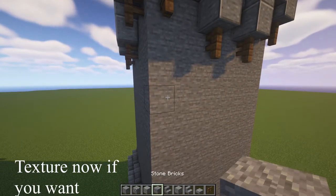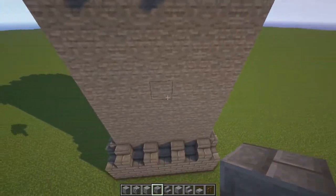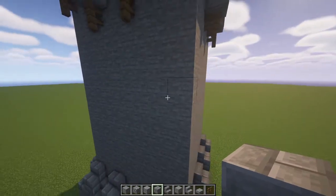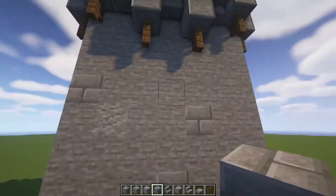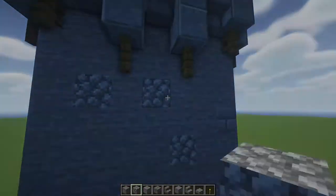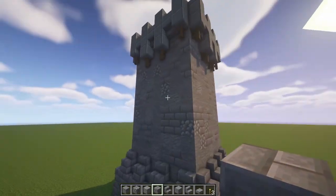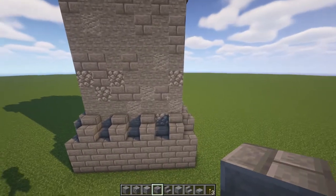Let's go ahead and grab the cobblestone, andesite, and stone bricks, and we'll start placing them in randomly amongst the stone. This just gives it a much more weathered, textured kind of feeling — I use this in a lot of stone builds, just to break up all of the constant gray. You can see that I've gone through and weathered all of the sides, giving them a lot more texture — so it's not just a sheet of gray all the way across.